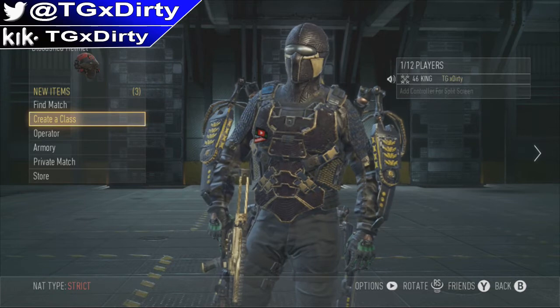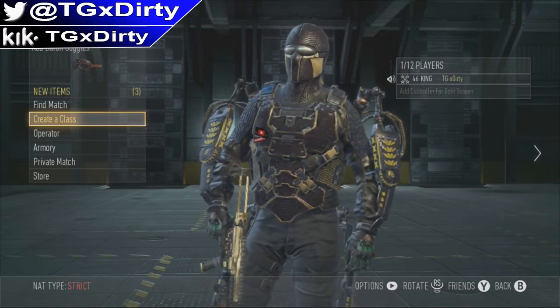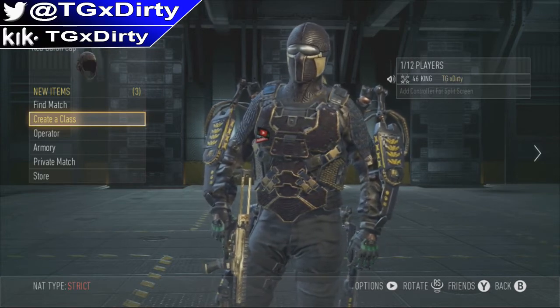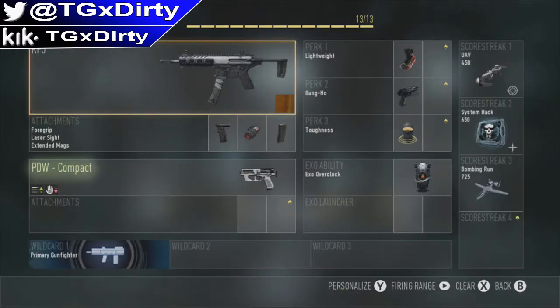I find myself using the SMG more than the assault rifles sometimes, just because in close quarters combat you really need a gun that can just hip fire and get the job done real quick and easy. Alright guys, so this is my class. I'm using the KF5 with foregrip, laser sight, and extended mags, and I'm going to kind of just break down the reason why I use some of the attachments.